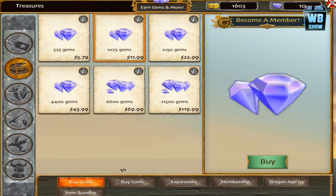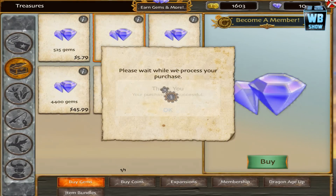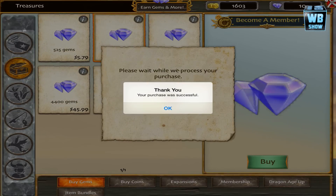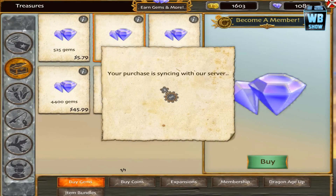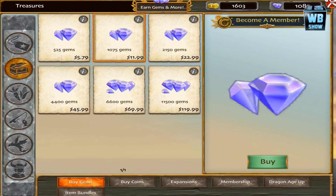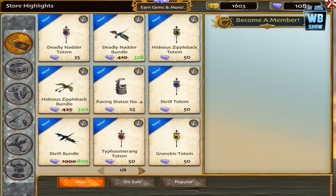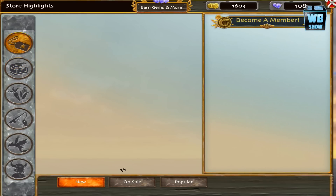Hey everyone, welcome back to another video of School of Dragons, the How to Train Your Dragon mobile PC game. I had a huge problem trying to buy this thing, so I'm switching accounts. It's just unbelievable just to get some gems. With Apple it's like 'the transaction cannot be processed' and I'm sitting there not getting it. It's kind of strange that they're not letting you buy stuff.